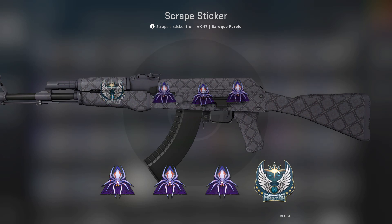I already did a scraping for the Supreme Master First Class. As you can see, there was a Secret Revealed — a Fraggor — but not the best skin to have it on.